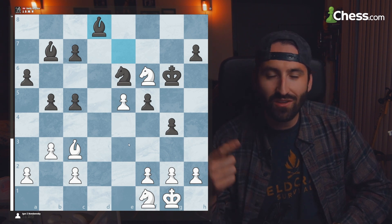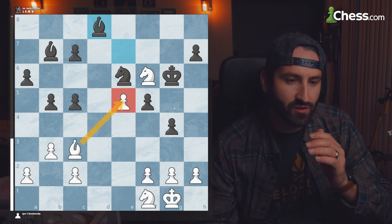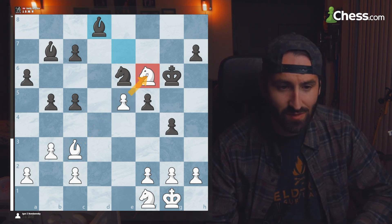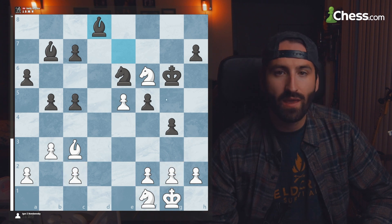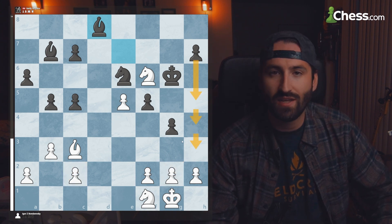Despite all the exchanges, white still has a big problem coordinating pieces — a lot of resources are tied up defending this passed pawn, while this knight is isolated on its own. White is going to have a lot of trouble protecting the g2 and c2 pawns, and black can now start pushing the h-pawn and attack on his own.